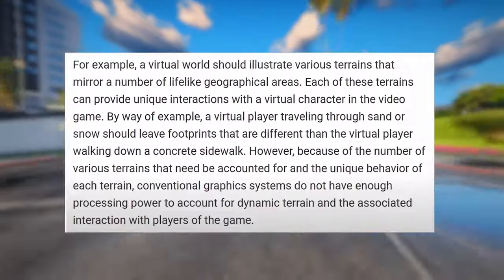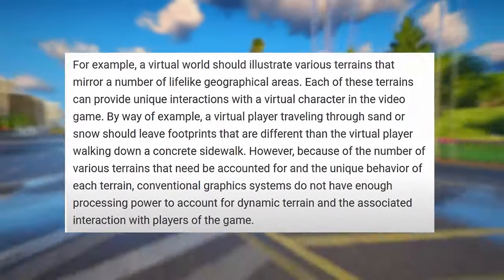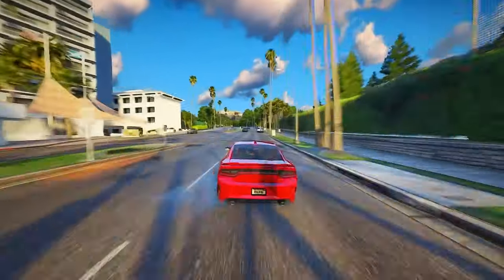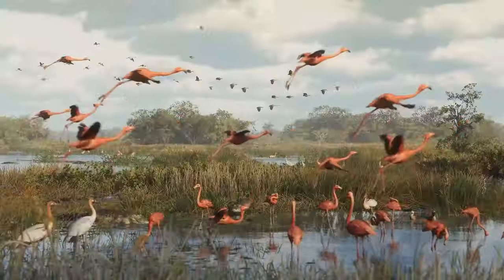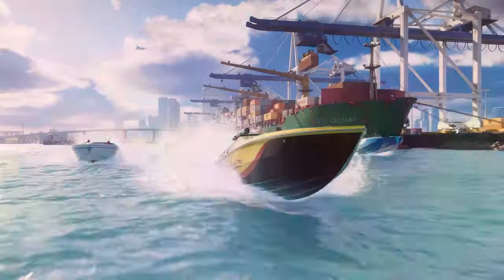A virtual world should illustrate various terrains that mirror a number of lifelike geographical areas, each providing unique interactions with a virtual character. For example, a virtual player traveling through sand or snow should leave footprints different than walking down a concrete sidewalk. However, because of the number of various terrains and the unique behavior of each, conventional graphics systems do not have enough processing power to account for dynamic terrain and the associated interaction with players.